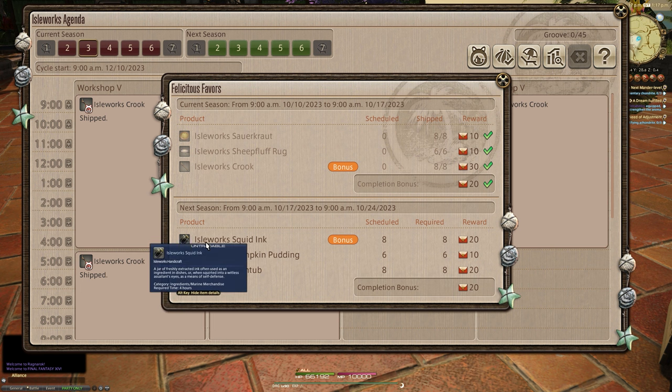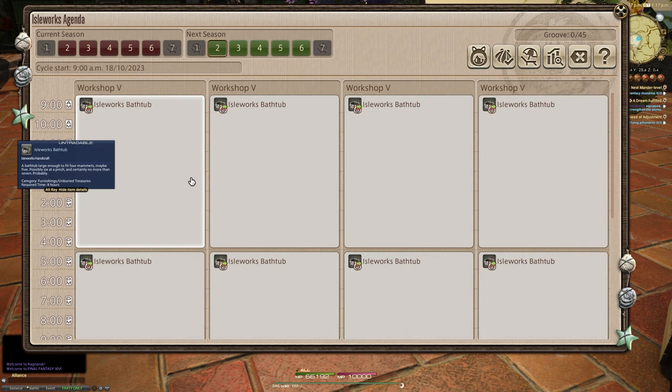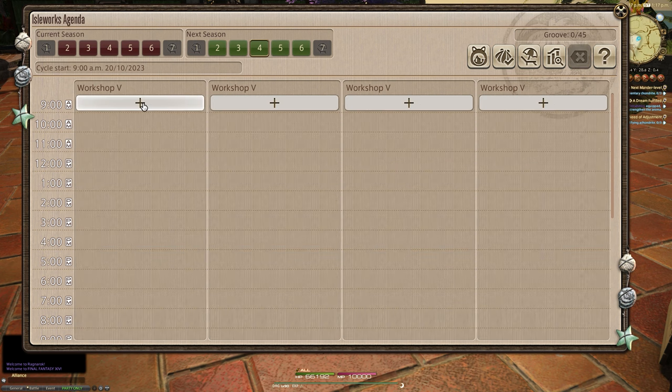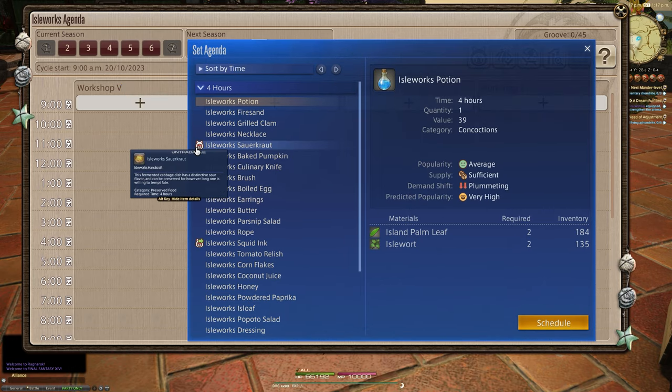What it asked me to do this next week is squid ink, pumpkin puddings, and bathtubs — yours might be completely different. The variety of tokens and bonuses does change each week, but it's roughly the same kind of thing every time. When you go to set up your agenda, it will show you the current week's crafting requirements with a normal Felicitas head token icon.